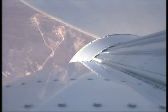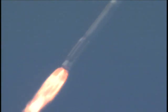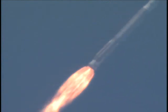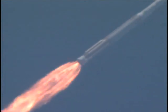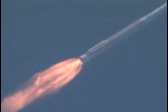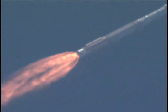Mach one. Max dynamic pressure. The RD-180 is throttled back right on time. Engine response looks good. Current altitude is 9.2 miles, downrange distance 4.8 miles. Current velocity is 1,897 miles per hour. Range track shows the vehicle making good progress right down the middle of the range.